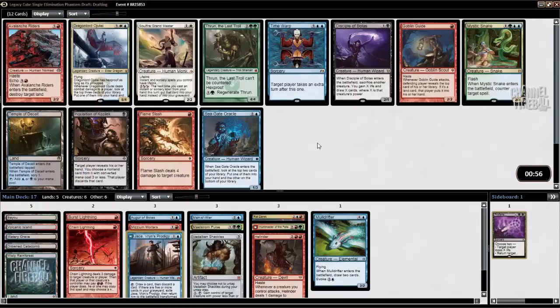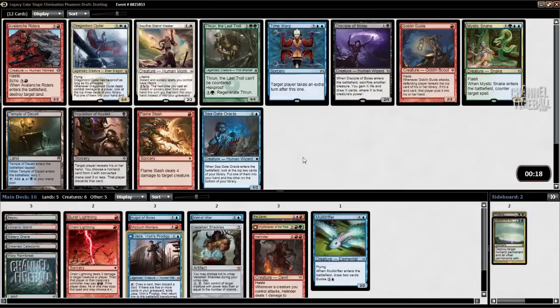I can take Inquisition — just decent. I think I'm going to wheel Flameslash. Dragonlord Ojutai — I don't really like that. Seagate Oracle is fine. If you get a lot of Planeswalkers, Time Warp is good, but I'm not too interested in that. I think I might play a really small amount of black, or not at all. So I don't want to take Inquisition, even though that might be the best card. I'll take Seagate Oracle.